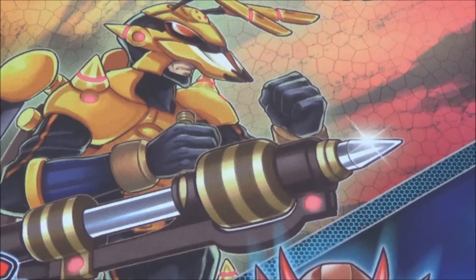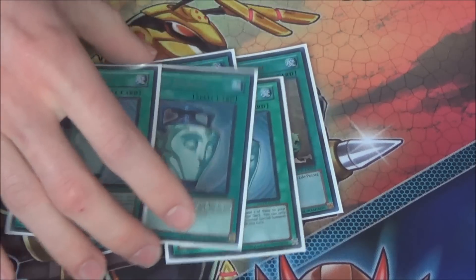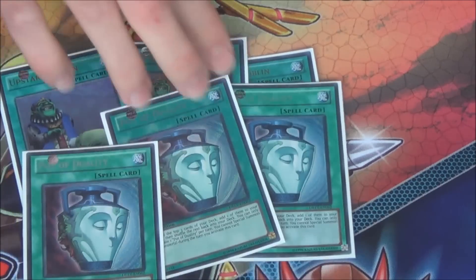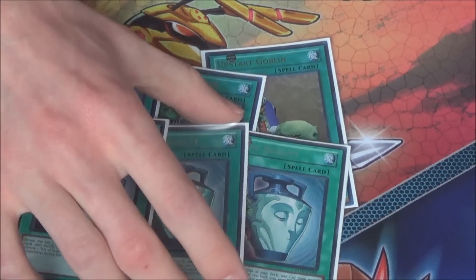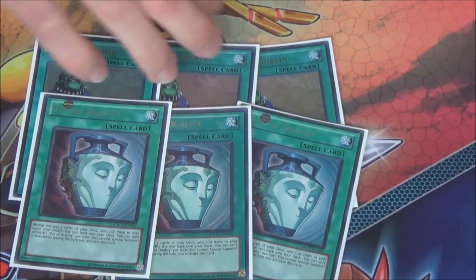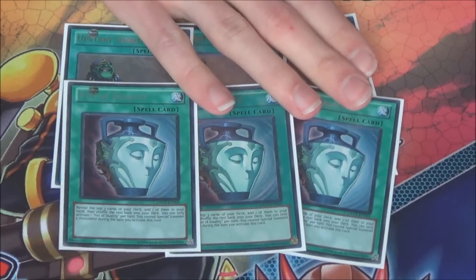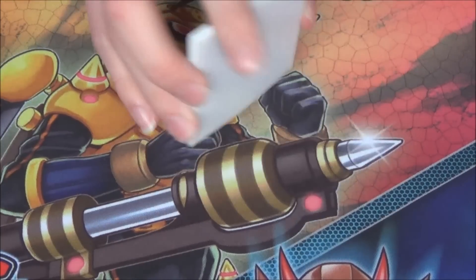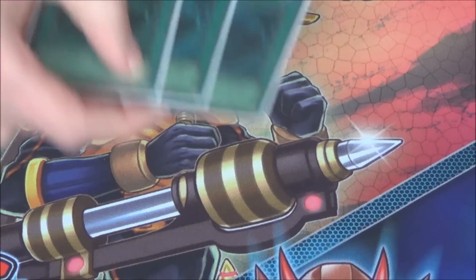Then for the spells: two Upstart Goblin along with triple Pot of Duality, really good for consistency. I actually played triple Reckless Greed as well because if you're going to play Inzektors right now you need to have the turbo thing going on — you need to get your combo pieces as soon as possible. Three Pot of Duality and three Upstart. In the past I also ran Card Caddy because it works with Insect Imitation, but I cut Card Caddy for the Mathematician mostly.